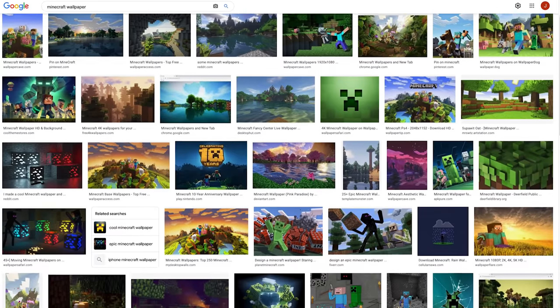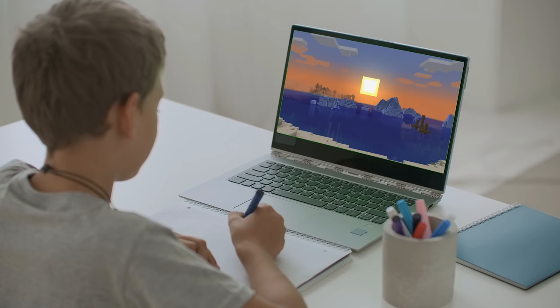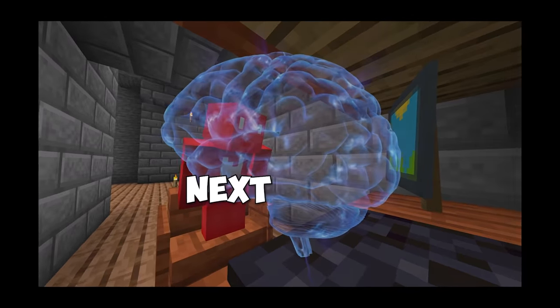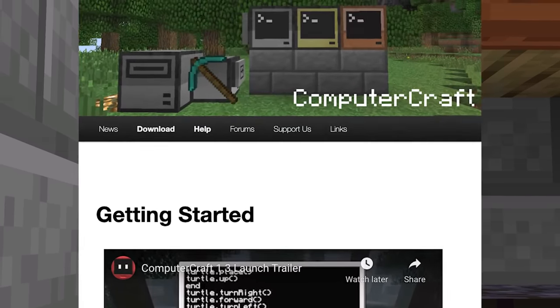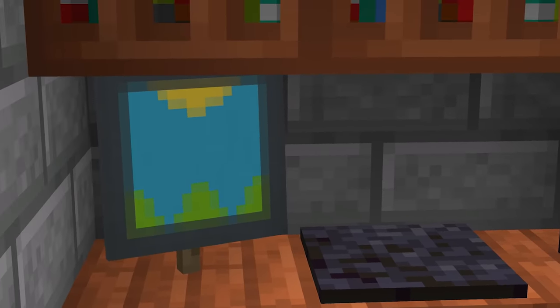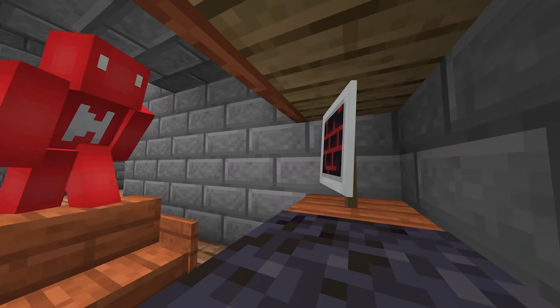Number ten: having a Minecraft wallpaper is not a new concept — I'm sure some of you have them — but putting a wallpaper in Minecraft, that's next level. And no, this isn't using some mod like ComputerCraft, but rather by using the bottom half of a pattern banner, we can sell the look of a computer right on your wooden desk. You can even angle it, which I think is all the better.